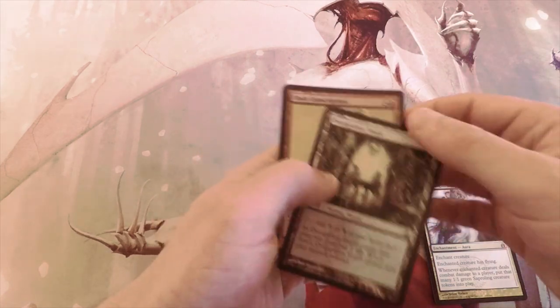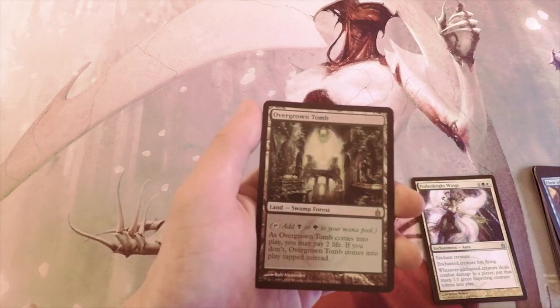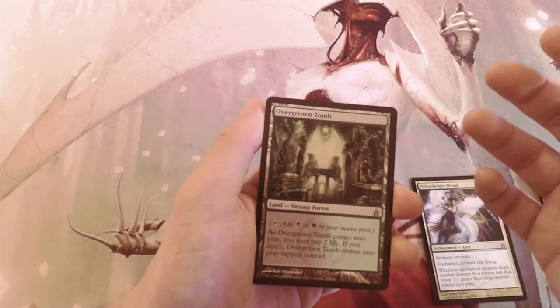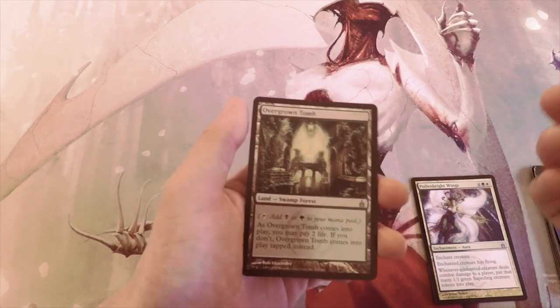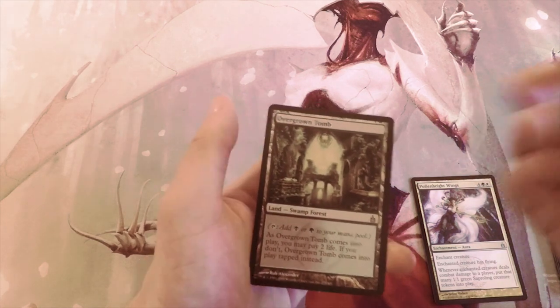Overgrown Tomb, original art — it is a Swamp and a Forest, and you can have it come into play untapped if you pay two life. Definitely a good value card, but not necessarily good in limited — it smooths you out a little bit but it's not first-pickable.